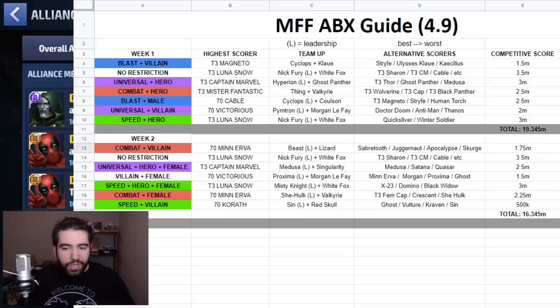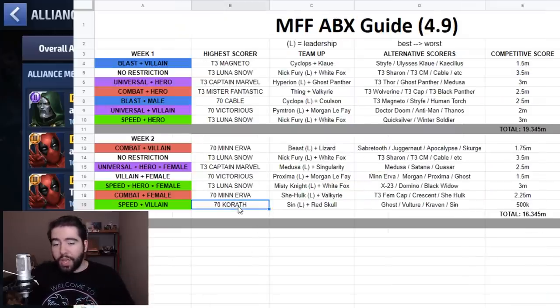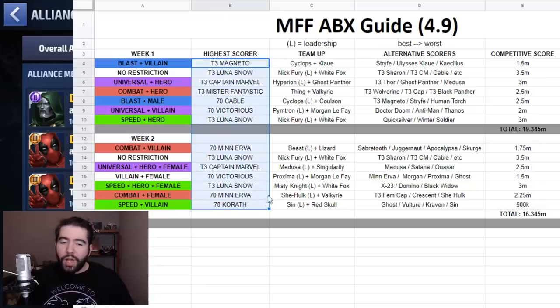For week two it's pretty straightforward: Scourge, Sharon Rogers again, Medusa, Minerva, Domino, Minerva again, and then Kraven. Kraven is not a great option, and the speed villain category in general is not great. He's the only easily farmable speed villain — Vulture is not easily farmable since you only get him from bio shifters. So if you can get Korath instead, who is the highest scorer for this day, invest in Korath rather than Kraven if you have the bio selectors for it.